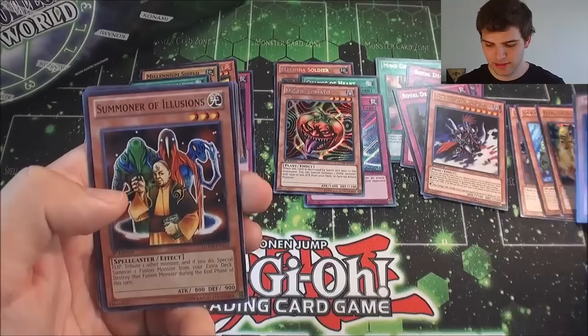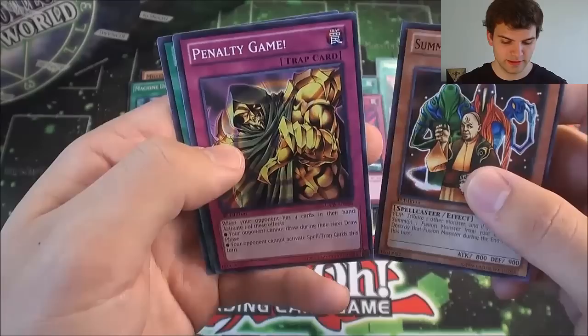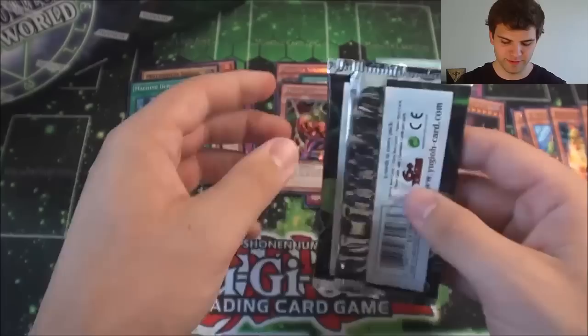Ultra Rare Gores is nice. Yeah, Big Eye is a very hard to find, expensive Xyz monster that is in all the best decks right now. I think it's Number 77, Big Eye — or maybe 91, I don't know. It's a number card.